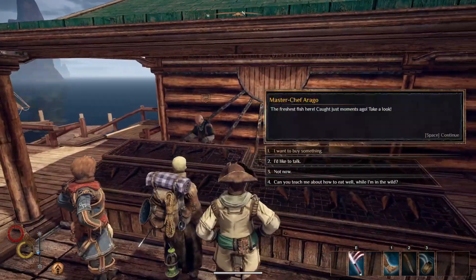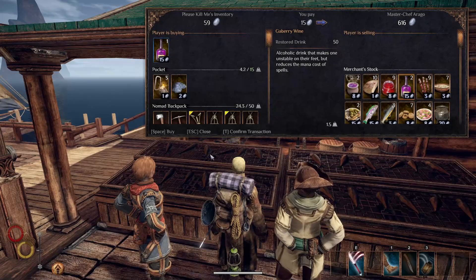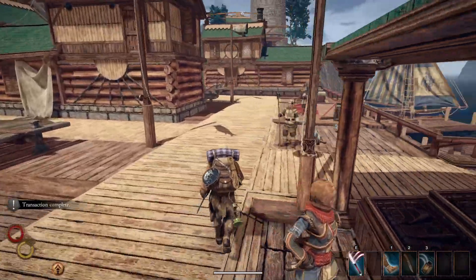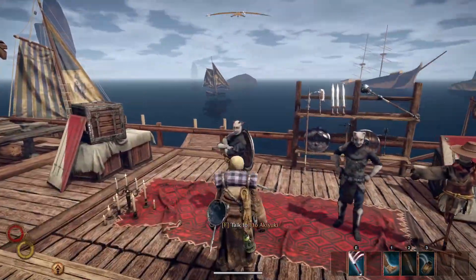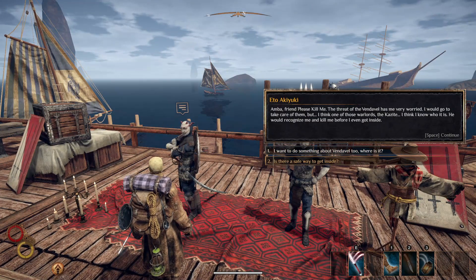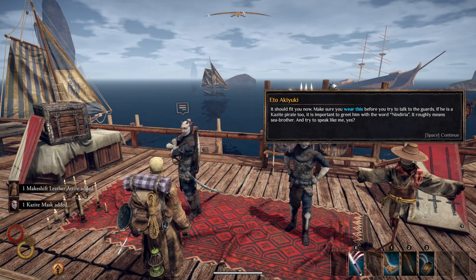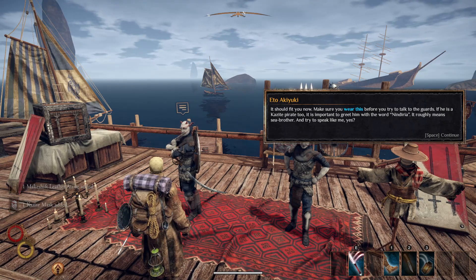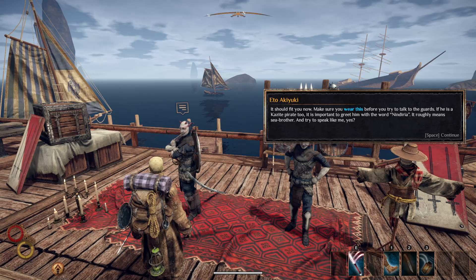Then you're going to go over to the cook here in town. He is up on the balcony. Go talk to him and grab one gabberry wine. Next, you're going to talk to Ito and choose option two: 'Is there a safe way to get inside?' Give Ito three iron scrap and one blue sand, and he will give you a kazite mask and makeshift leather attire. He'll also teach you a word that you'll need to say to the bandits in the Vendevil Fortress in order to get in.